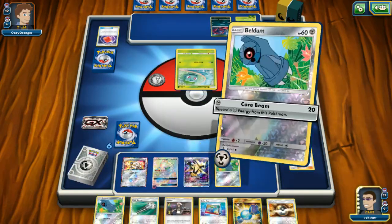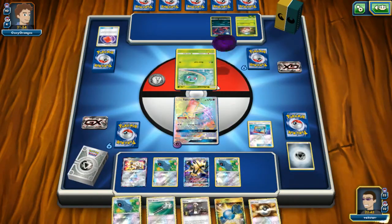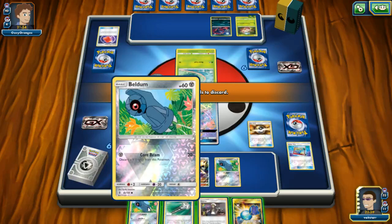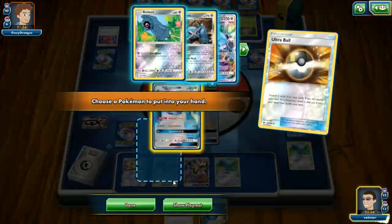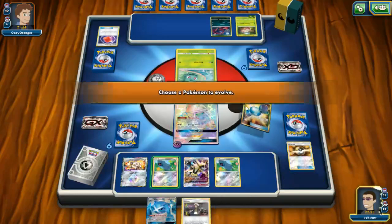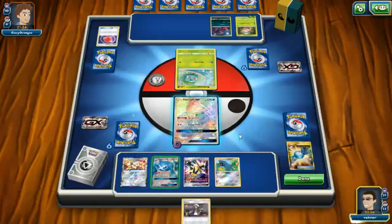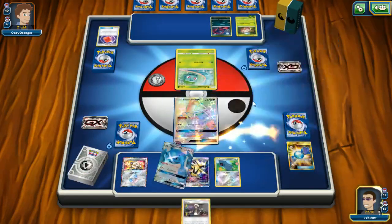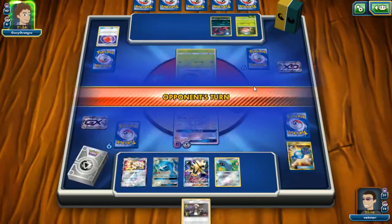Okay let's retreat. I know what we're doing — I got it! Let's pitch the Field Blower, I wanted another Beldum to be honest, on the Beldum. Go and get our shiny Metagross, use our super-rare Rare Candy — it's a secret rare, get it? Attach an energy from this card to the Lele, hit our opponent — smack them for only 40 damage, which is fine.